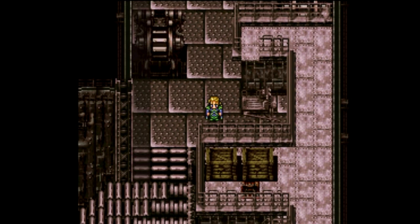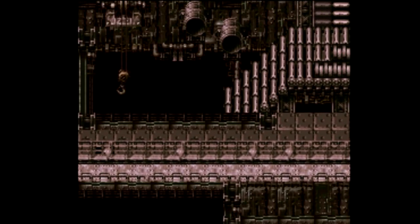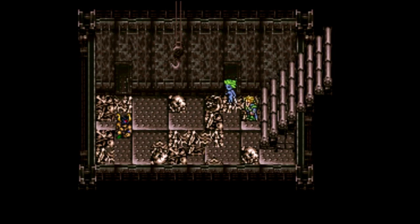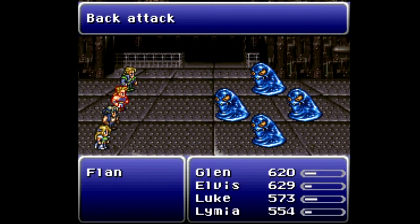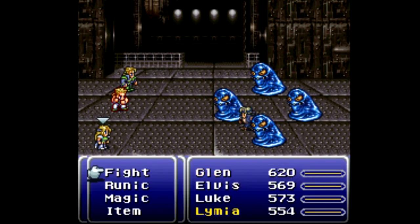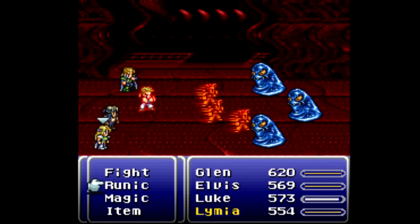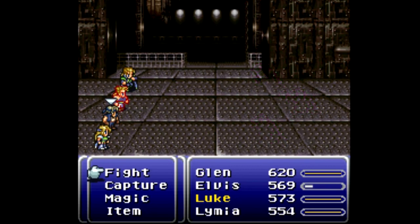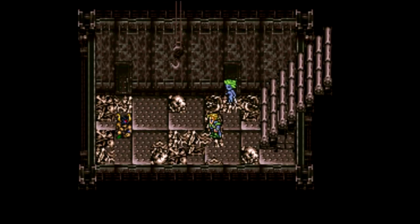Don't step on the thing to the right — just because you see it doesn't mean you step on it. Head further down and follow the espers. We get into a fight against new enemies — Flans. Of course there are Flans. These guys have terrible defense. I don't think they're tough at all — it doesn't really matter what I do. Down they go — 160 experience points and one magic point.